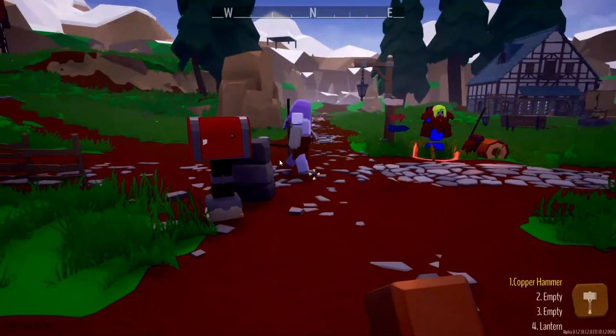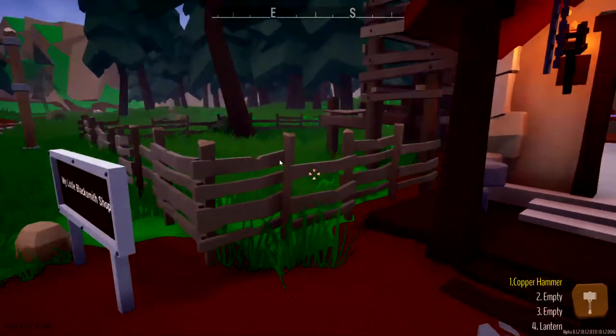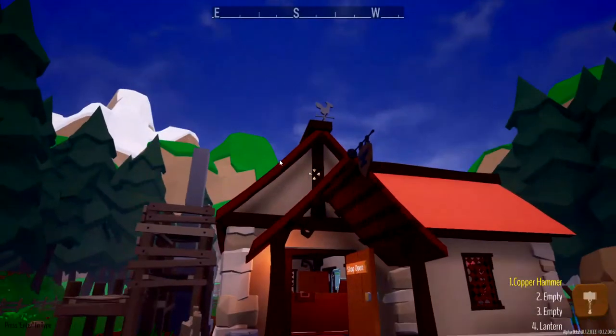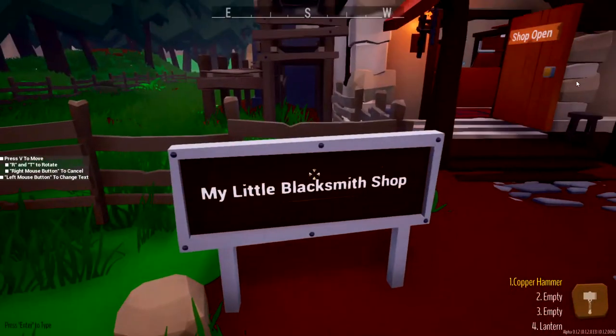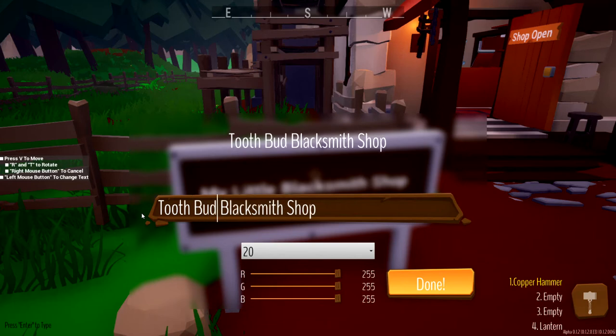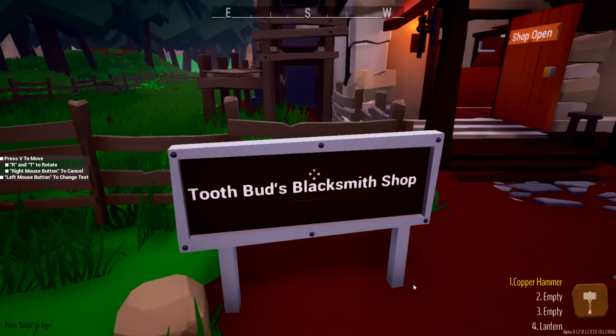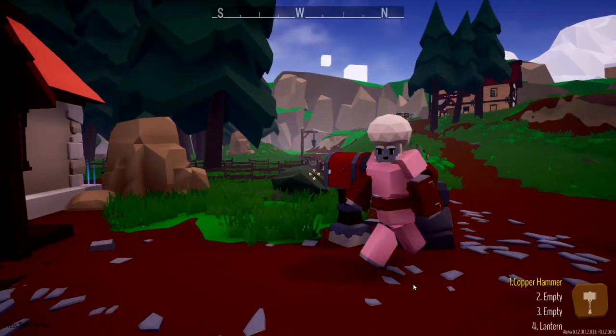Let me know in the comments anything I should do to help us out. Here's our little shop — it's kind of cute, I like it. Can we change the title? Left mouse button — and let's change it to Tooth Buds Blacksmith Shop. And done. Appropriately named now. And we have our friend with the beautiful pink armor coming on in.